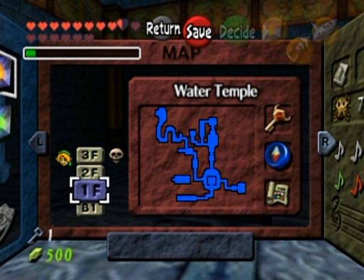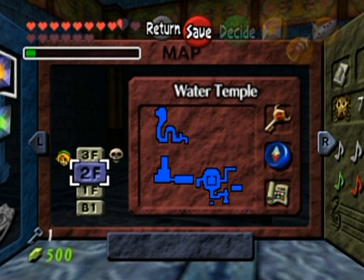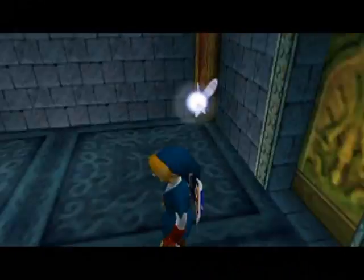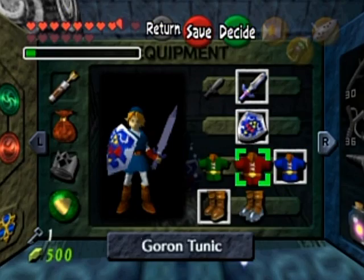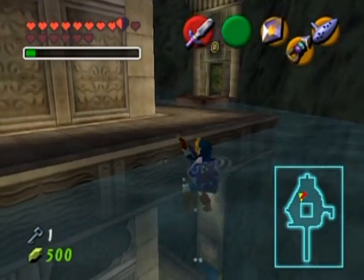I must be missing a skulltula on one of the areas. I noticed there's a little graphical glitch at the bottom border around the water temple map - that bit of blue that keeps flashing. I could have sworn there were five in this temple and I only got three. Anyway, I'm going to go over to the boss now, cutting back to the third floor of the main area.